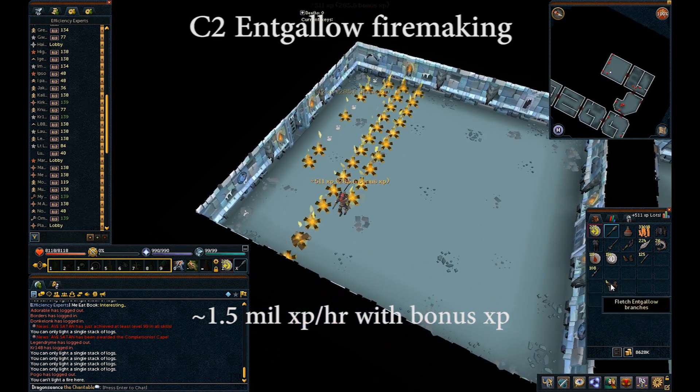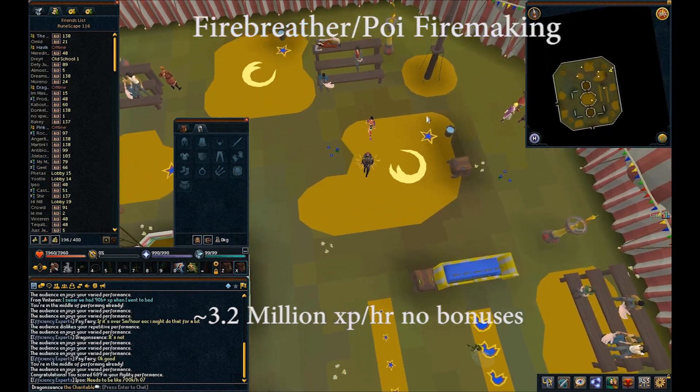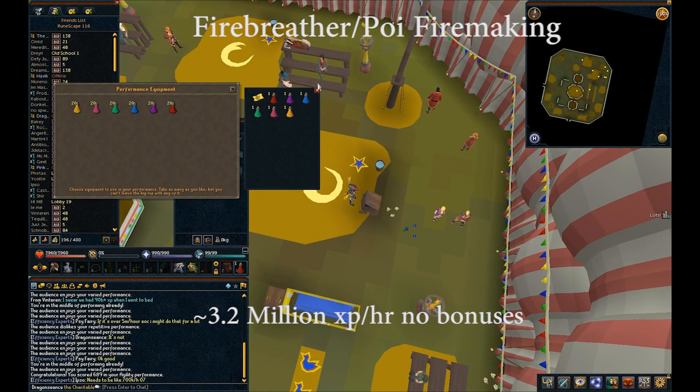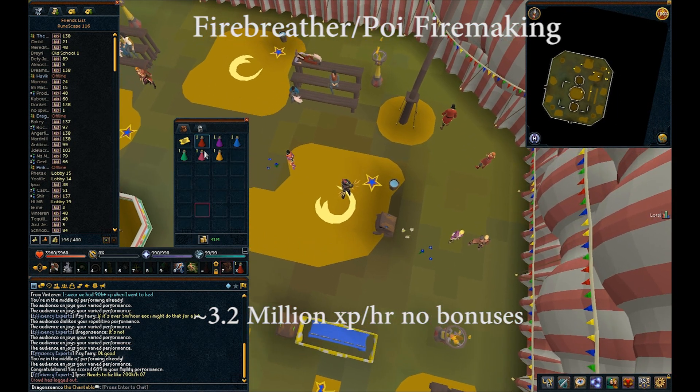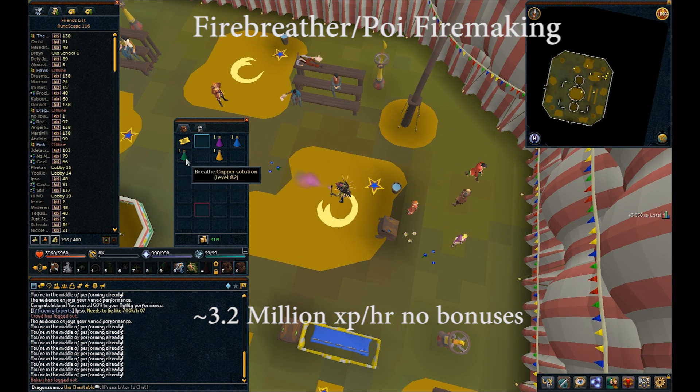Without further ado, here are the methods to train fire making. Fire making in the circus can grant about 40,000 experience per week. It can be done by talking to Sarah and receiving six different solutions. Using these, you can breathe fire every 3.6 seconds.